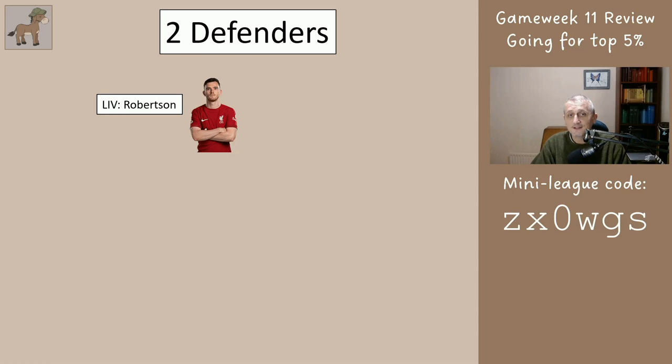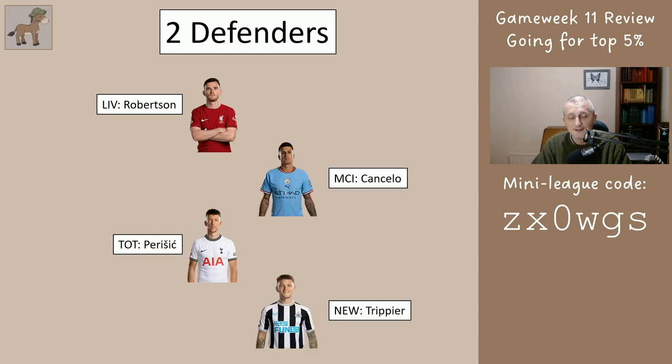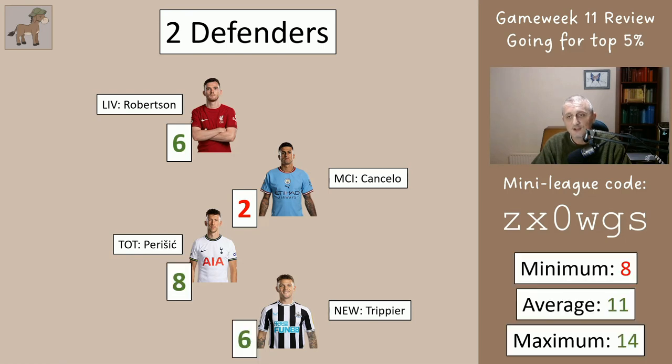You would have had two of these defenders: Robertson, Cancelo, Perisic or Trippier, and they scored six, two, eight and six. So you've got at least eight points for these two defenders, at most 14, and an average of 11.